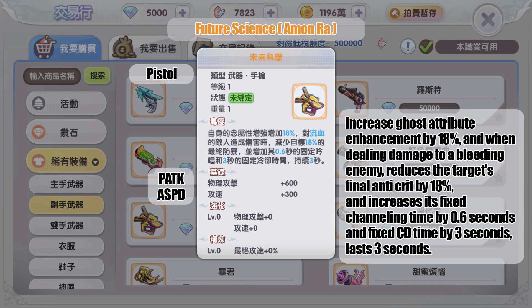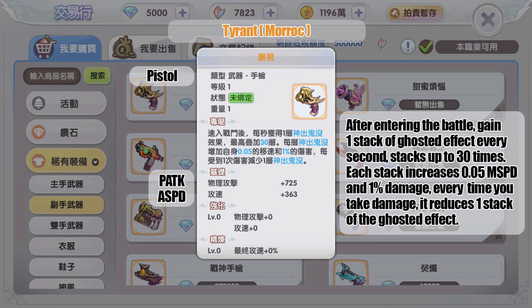The gold pistol from MVP Amon Ra increases ghost attribute enhancement by 18 percent. When dealing damage to a bleeding enemy, it reduces the target's final crit by 18 percent and increases their fixed channeling time by 0.6 seconds and fixed cooldown time by three seconds, lasting three seconds. If paired with the Amon Ra rifle, the ghost attribute enhancement may add up to 36 percent total.